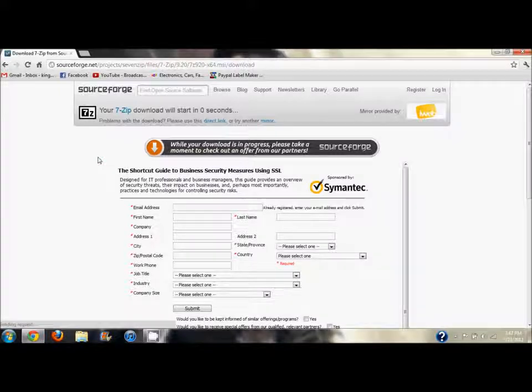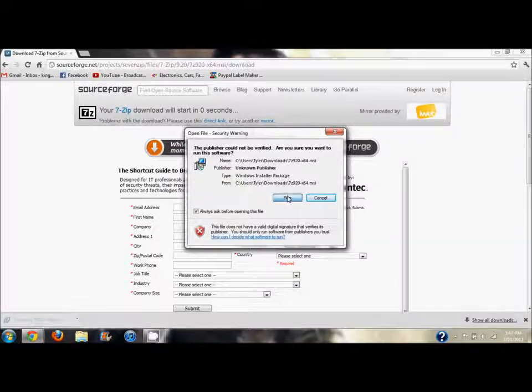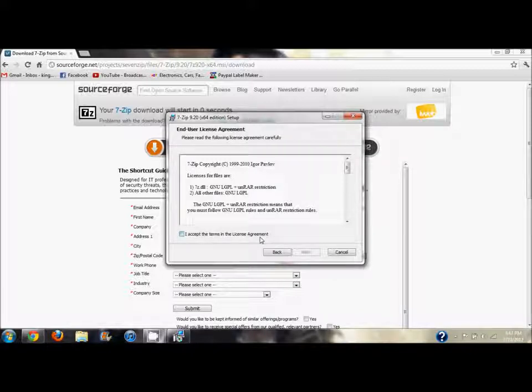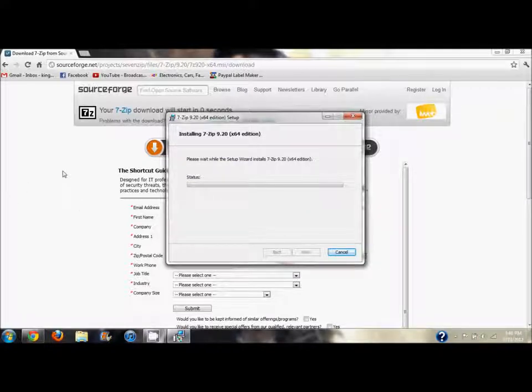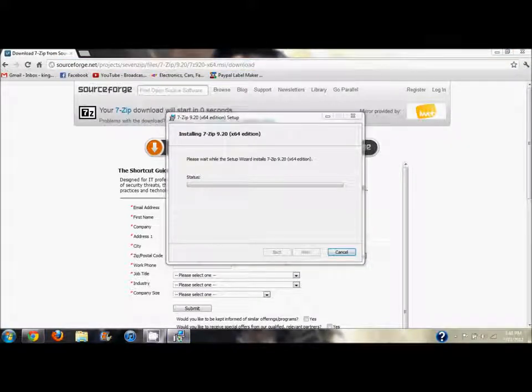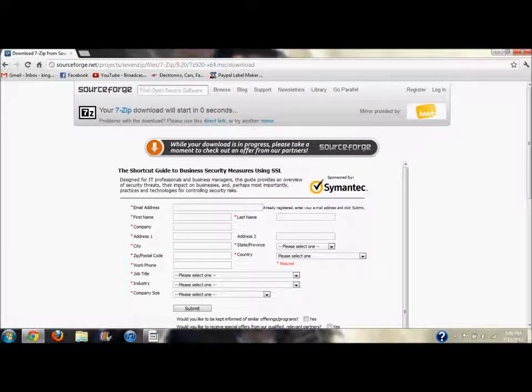Your download will start — there we go, it's downloading. Now we have it, so you're going to want to run it. Welcome to the 7-Zip installation. Accept the terms, hit Next, then Install. While that's installing, let's go ahead and do something else. Let's just let this finish — click Finish. All right, so now I've got 7-Zip.